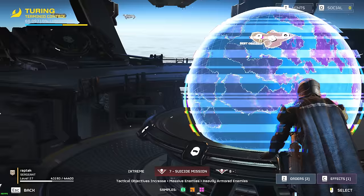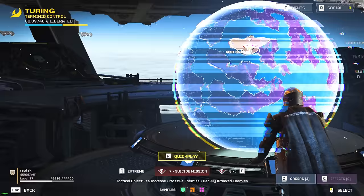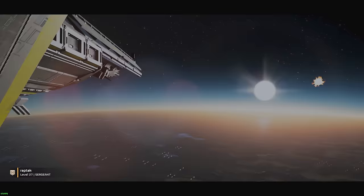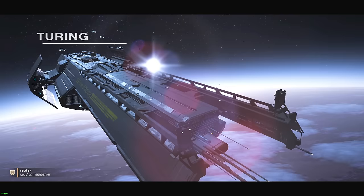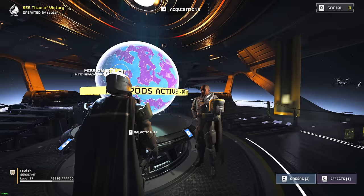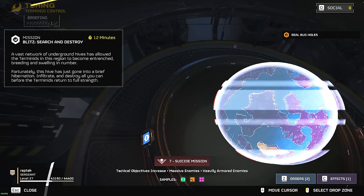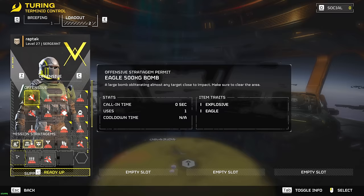First off, what we're looking for here is a Terminated faction map where we will be going after this mission right here — the Blitz Search and Destroy. I'm looking for a daytime mission so it's a little bit easier to see. We'll be wanting to do this on Suicide difficulty, which is number seven. I would not recommend going for eight or nine as that will get dramatically harder and the amount of samples will not increase that much for it to be worth it. Any lower difficulty is not worth it either because we will not be getting the best samples.